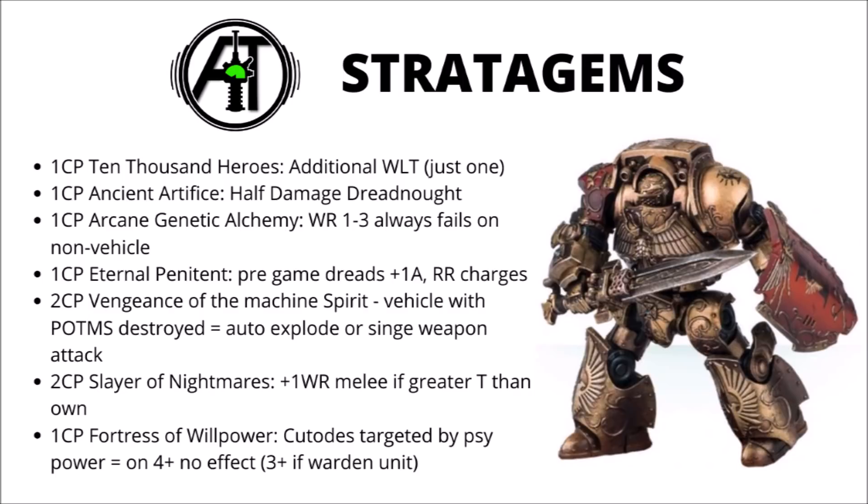Now we come to the 14 Stratagems for the Adeptus Custodes. First, for 1 CP, is Ten Thousand Heroes — the standard additional Warlord trait Stratagem, limited to one use, not unrestricted like the Ad Mech version. Good for getting one of the book Warlord traits in addition to the Dread Host ones; Miraculous Constitution or Radiant Mantle are rarely bad picks. Next is Ancient Artifice — essentially Duty Eternal for Dreadnoughts, halving the damage on Dreadnoughts rather than subtracting one, so even more powerful than standard Duty Eternal until it gets patched. If you have a Dreadnought and your opponent is shooting at it, this is basically an auto-include every turn.